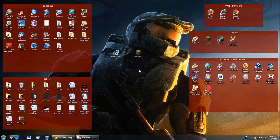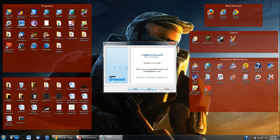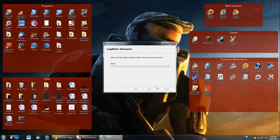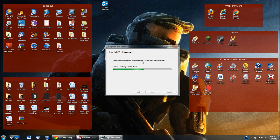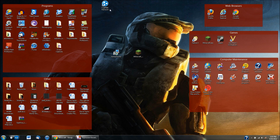Now you need to set up Hamachi, so run the installer. Once you install this, if you set it up to be on your desktop you'll have a desktop icon saying LogMeIn Hamachi. This will install the driver for the network — it might take a little while but it should be done soon. Once it's done, you can get rid of the installation program.